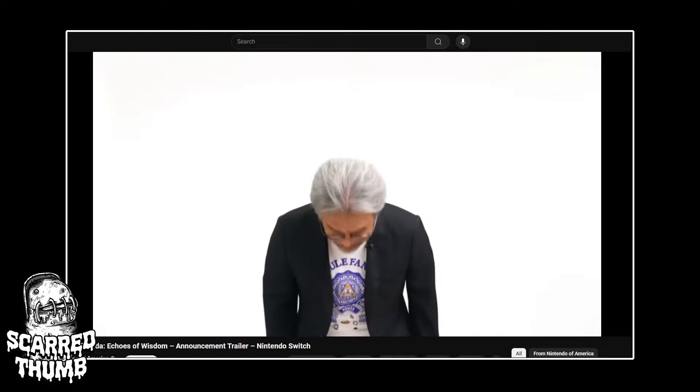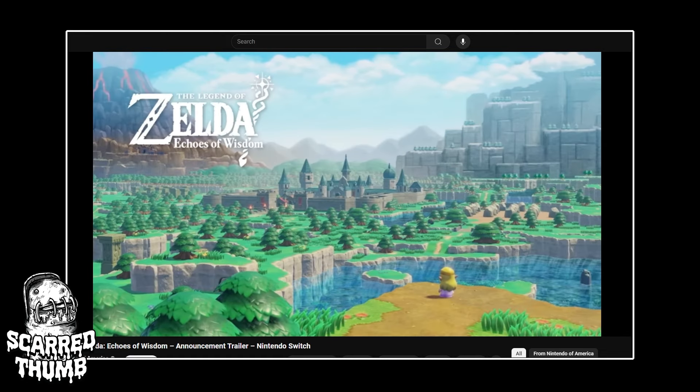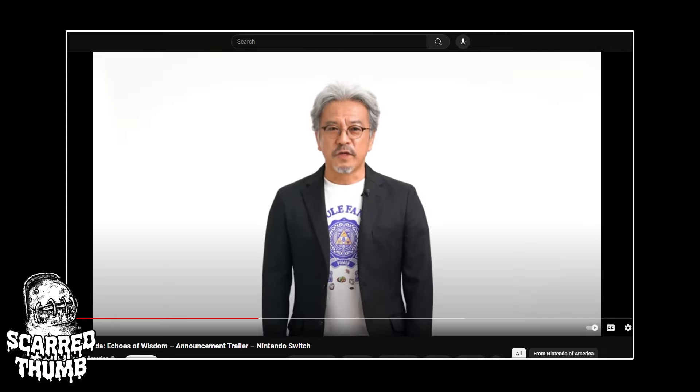It's Eiji Aonuma! I like his shirt. What you just saw was the latest installment — The Legend of Zelda: Echoes of Wisdom. This time around, Link has vanished, and now it's up to Princess Zelda to step into the protagonist role. You might be thinking: will Zelda fight with a sword? They wanted to create a new gameplay style that breaks conventions seen in past Legend of Zelda games with a top-down perspective.